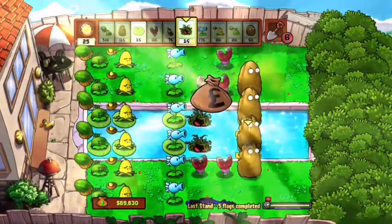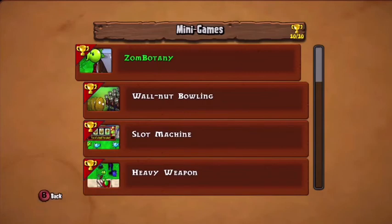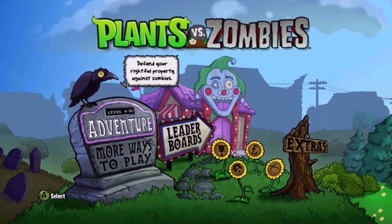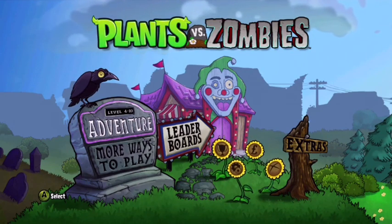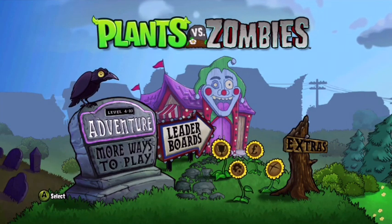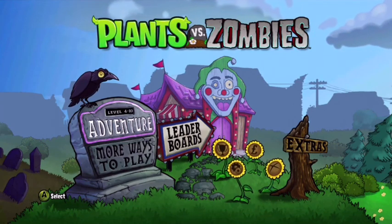That last flag was kind of difficult — it makes you think you're gonna fail but then you somehow get through it. Guys, that has been another tutorial on how to win the Last Stand mini game in Plants vs Zombies. If you like these videos or want to see me play adventure mode, let me know in the comments. Hit that like button so I know you enjoy these videos, subscribe, and I'll see you in the next video.